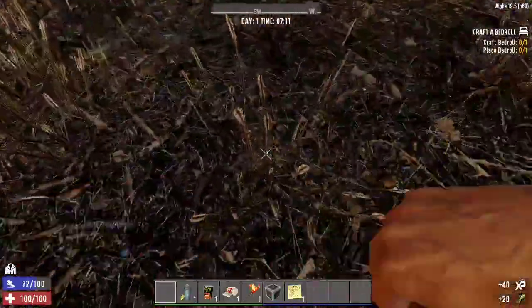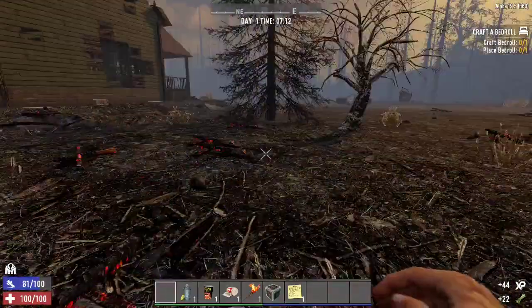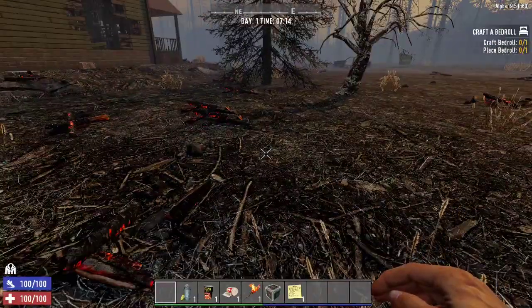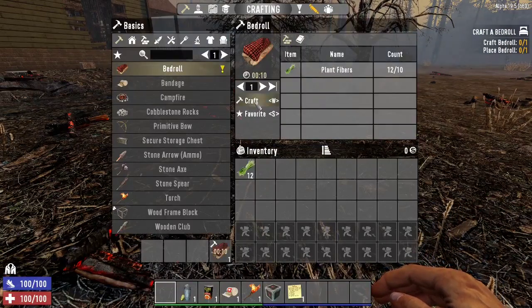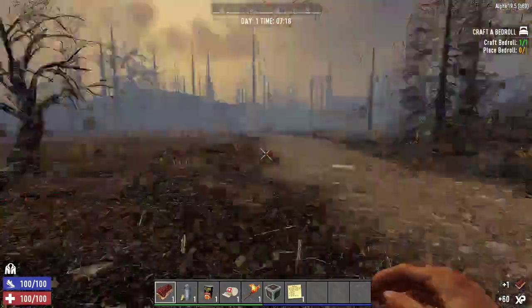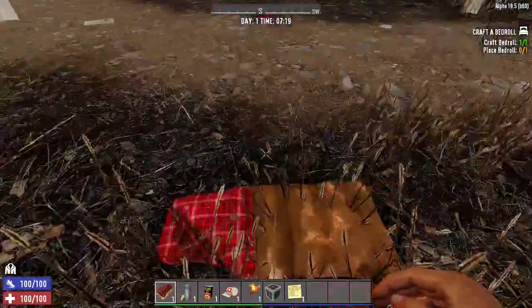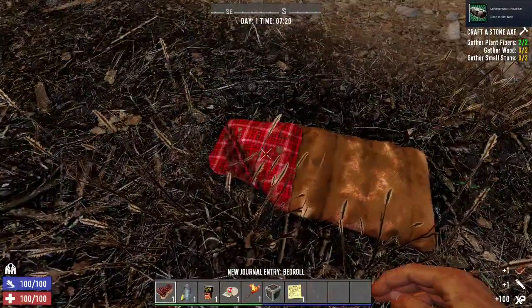It shows you how to craft a frame, bedroll, a club, an axe. So let's go into our inventory and craft this bedroll. Place it down. We can actually pick it back up, which we will.